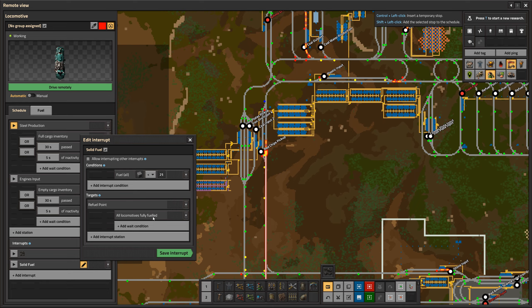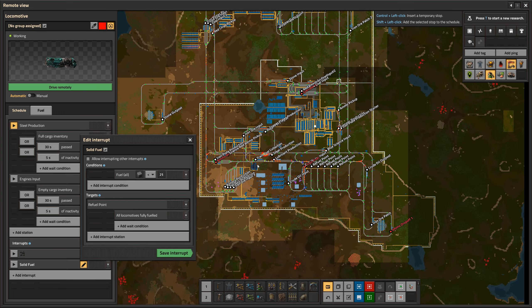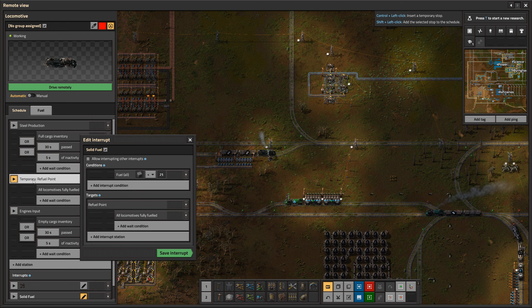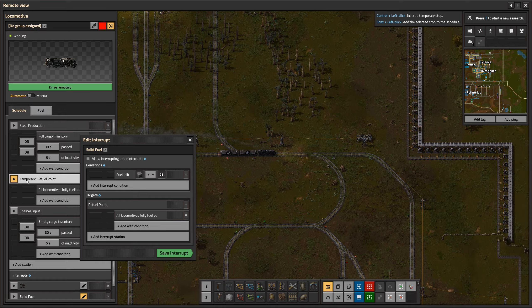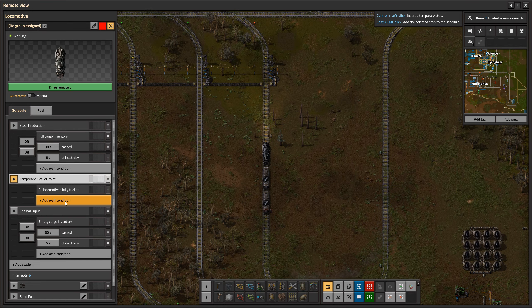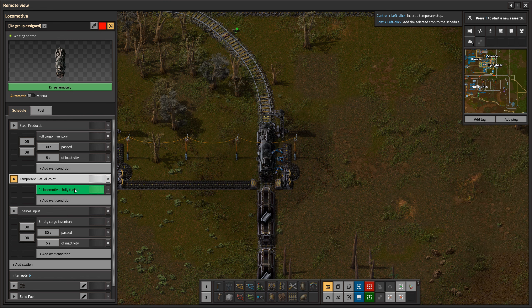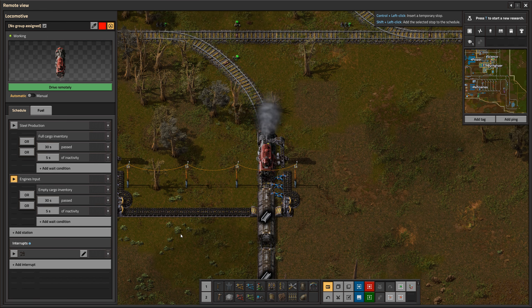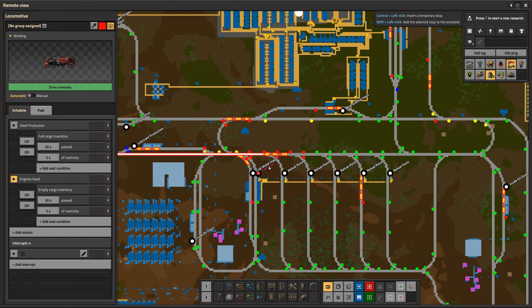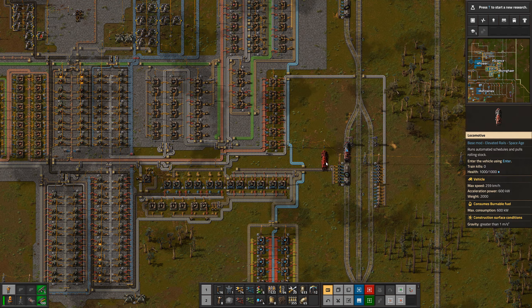We add a wait condition at the refill point: wait for having full fuel, and once that's done the interrupt finishes. We save this interrupt and it should check the condition when the train next reaches a station. Let's wait and see if it works — it should activate correctly. The train goes back to 'Steel Production,' and then at the station it checks: do I have solid fuel? No, so it goes to the refill point.